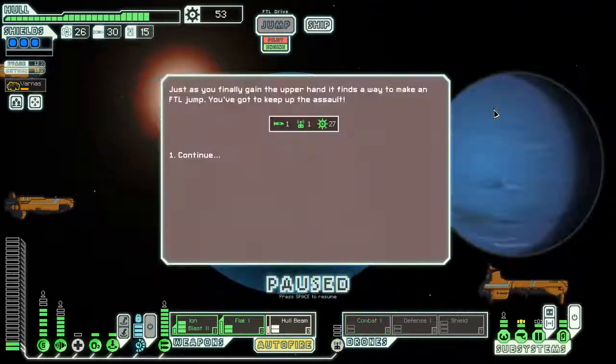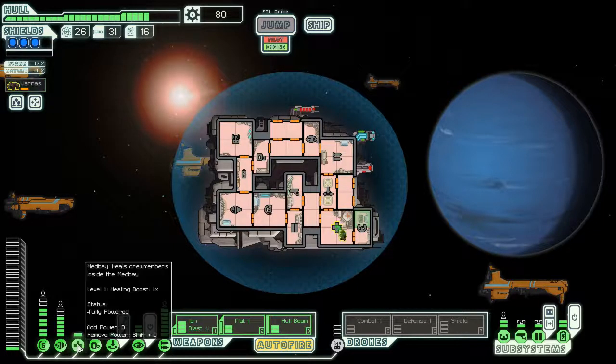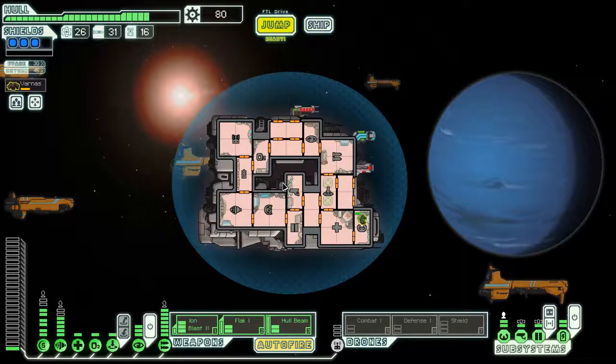Down to one crew member. We win the first phase of the flagship fight but we're in a really tricky situation with just one crew. We have the parts, the weapons, but not the crew - we can forget about boarding. We might as well heal up quickly. Anyone know where I can pick up seven leveled-up crew members quickly? We head to the repair store base, hoping to pick up at least three crew members at the store.